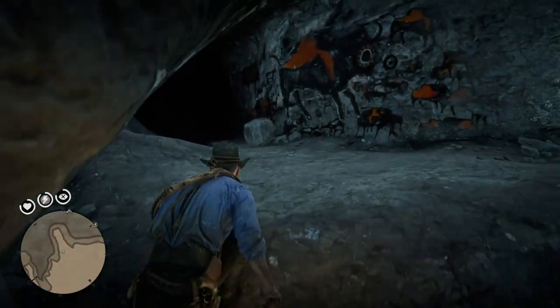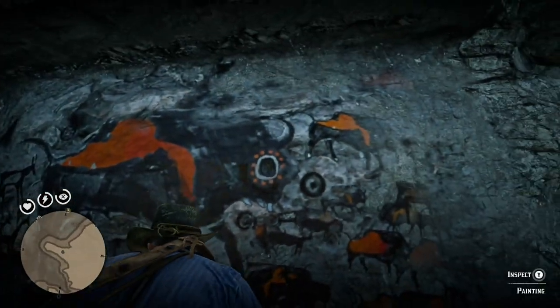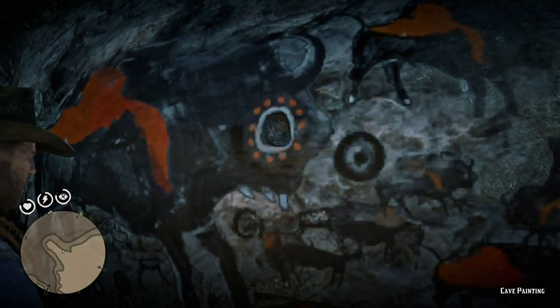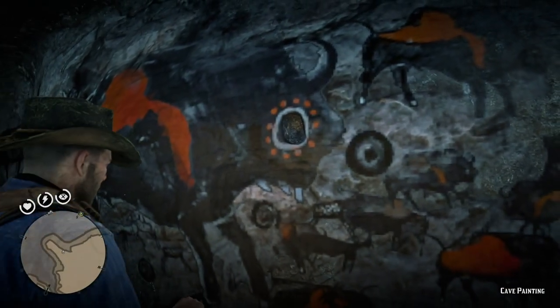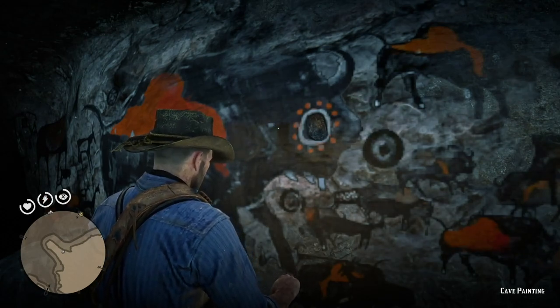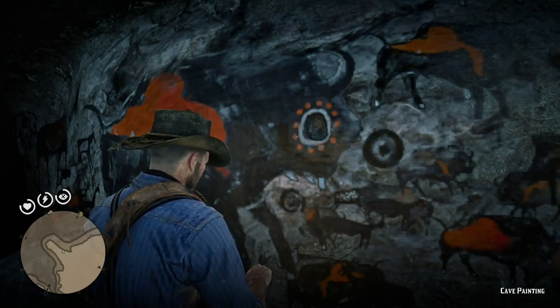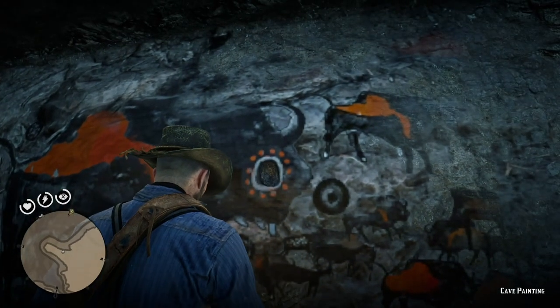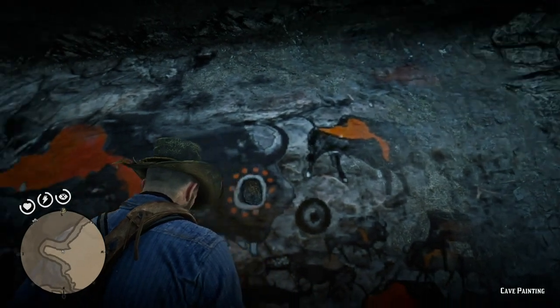It was a bit of a struggle, but Arthur is now up to the cave painting and he can inspect it. What you want to do is get Arthur's hands free and step closer to the cave painting in order to pull the arrowhead out.